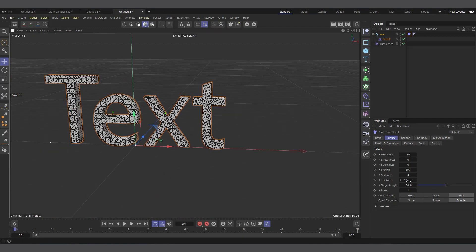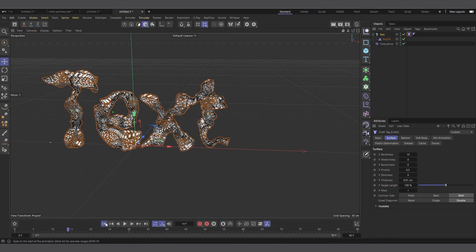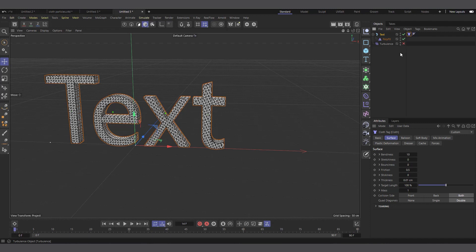To stop it exploding, you have to reduce the Thickness to something like 0.01. Now you can see it doesn't explode. Let me check out the turbulence settings — if I hit play you can see everything stays still with just the cloth, before the turbulence takes over.